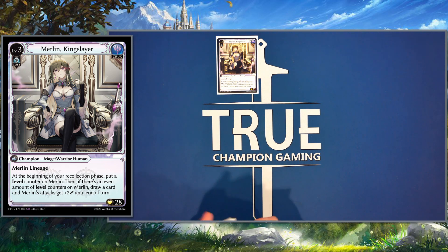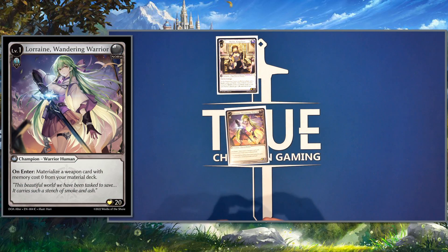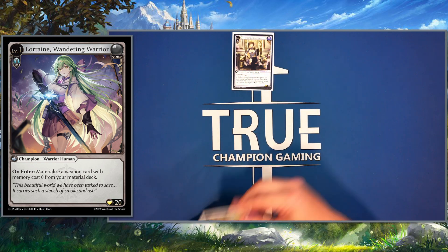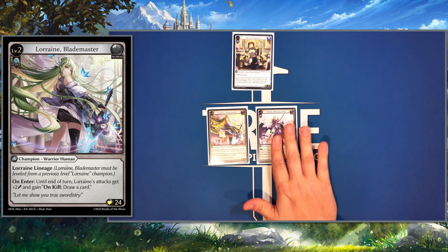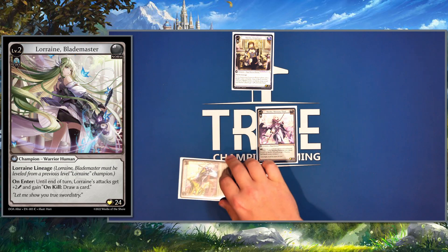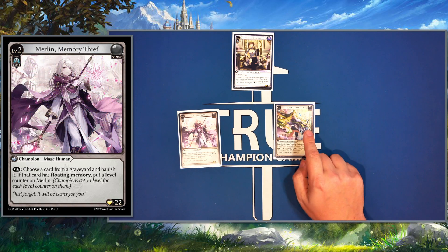This deck runs Water Spirit and Lorraine — some people play Rye, but I really like having access to warrior cards early. Something a little spicy is we have two level twos: Lorraine Blademaster and Merlin. If we're playing against a really fast aggressive deck and we need to sweep early, draw some cards, or we have innervates in hand, this setup gives us a lot of flexibility.